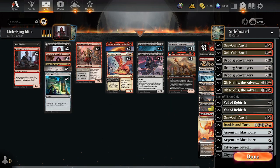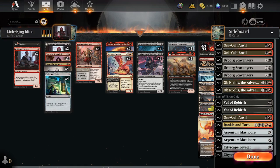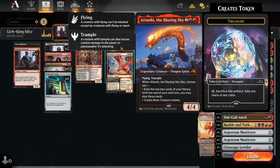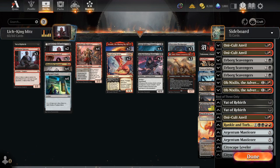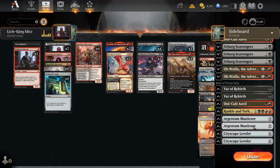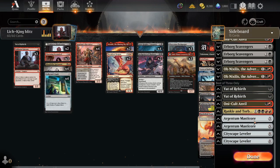If they're going to hit us with the graveyard too much, we can just pivot a little bit. This is also really crazy with Atsuchi - making three treasure tokens, it dies, sacrifice treasure tokens, reanimate back the Atsuchi, it just kind of loops forever. We got one Rankle and Torbran - sure, I don't know, maybe it's good, never played it.